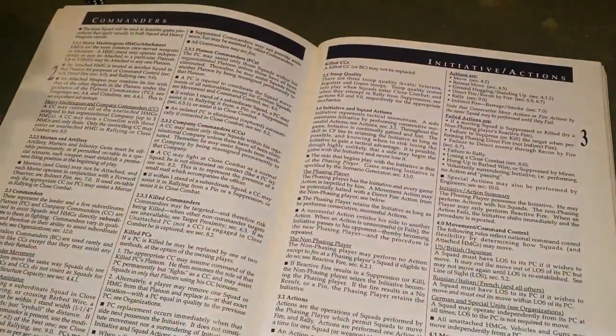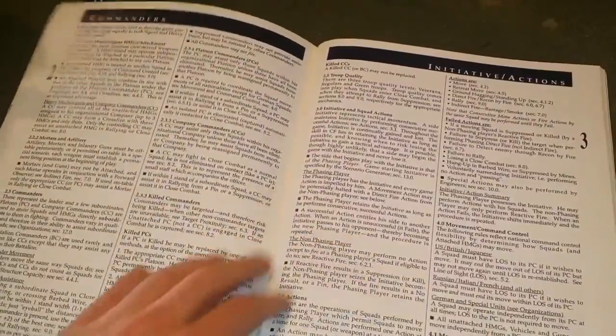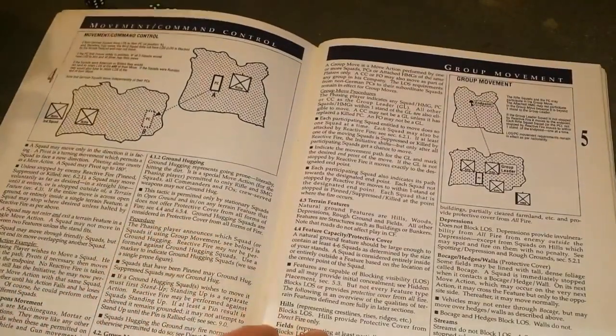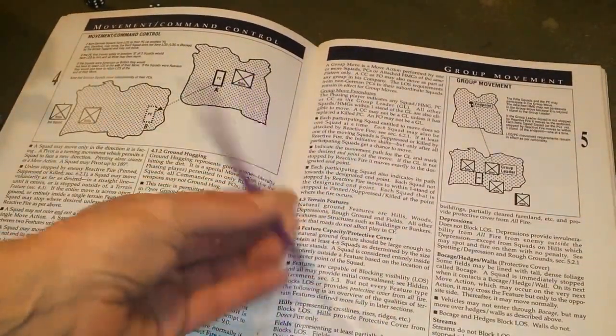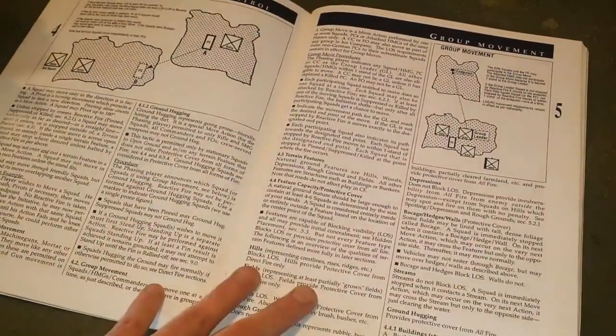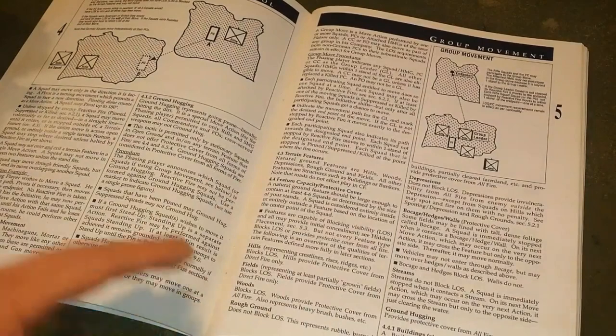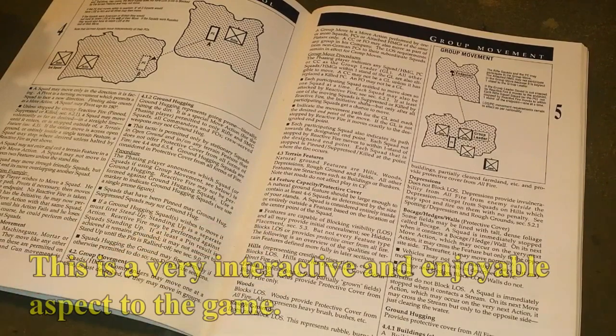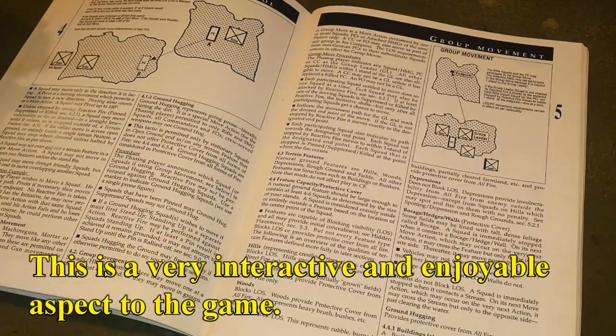The rules cover basing and troop types — company commanders, platoon commanders, what happens if they're killed, and so on. What's unique is the turn sequence: it doesn't use tape measures at all, so no measuring device is needed. Movement is point-to-point, and the opposing player can react if any unit is within line of sight along that movement path. There are no fixed phases — it's a very interactive, back-and-forth sequence with really no traditional turn structure at all.